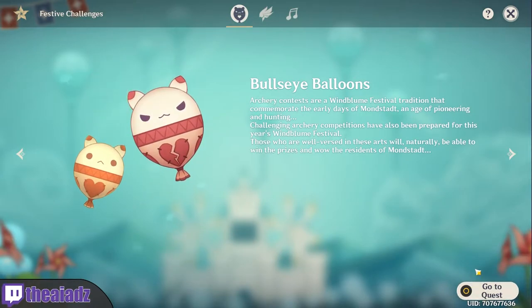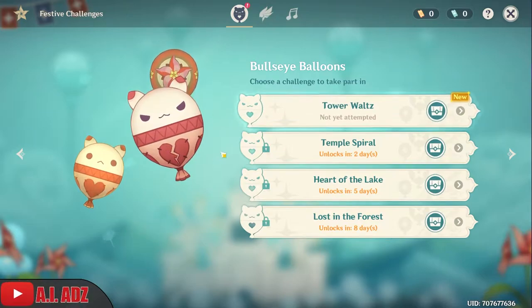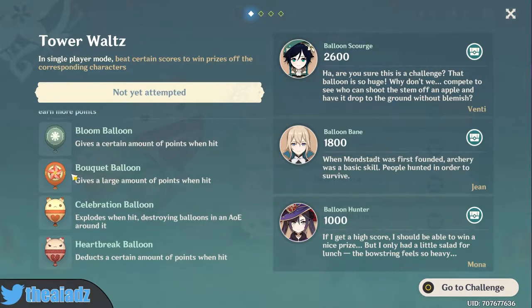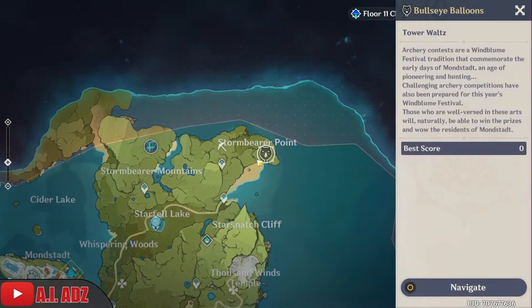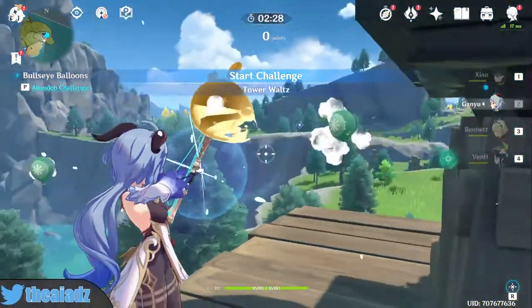Let's try these out — we'll go with Bullseye Balloons first. Long story short, I've got to hit all the balloons except the one with the heartbreak symbol. I need to hit 2600 points. Some give a certain amount of points, some give a large amount, one does area-of-effect damage around it, and the negative one reduces your points — we do not want that.